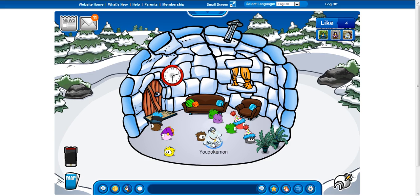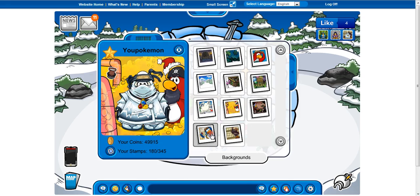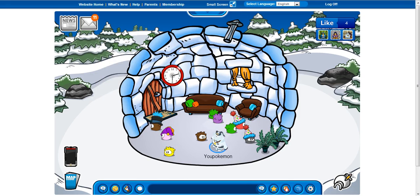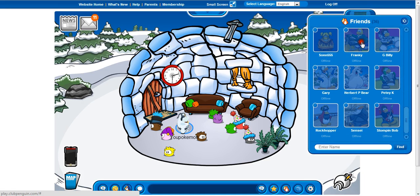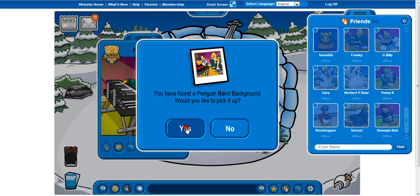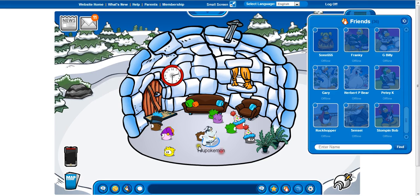Today I'm going to tell you how to get the backgrounds like the Rockhopper one or the Sensei one. Basically, here's how it works: it adds them to your friends list so you can get their gift, but the band members are not currently available for some reason.